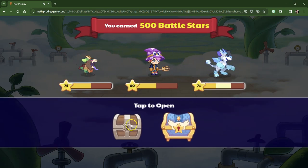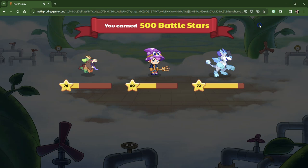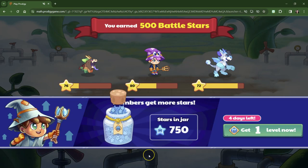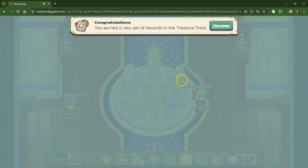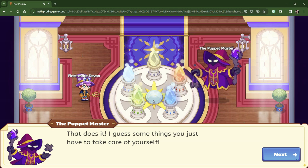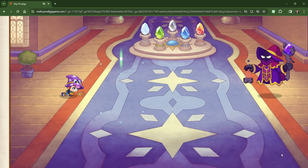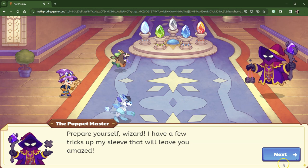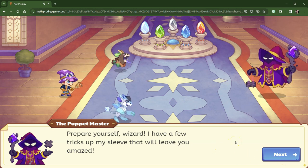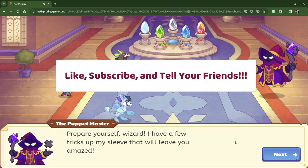We spent all our coins to level up our pet. They're leveling up — we got 50 coins back. We're not going to do pet evolution — you guys know that about me. We don't pay to be a member. Let's see what happens now. Puppet master — I guess some things you just have to take care of yourself. Are we finally going to be battling the Puppet Master? Prepare yourself, wizard — I have a few tricks up my sleeve that will leave you amazed. I'm going to end this video now. Thank you for being with me with place value. Don't forget to like, subscribe, tell your friends. I'll see you in the next battle. Bye!